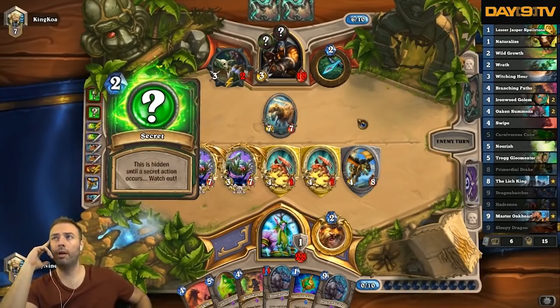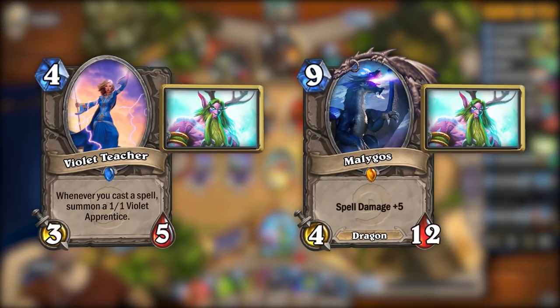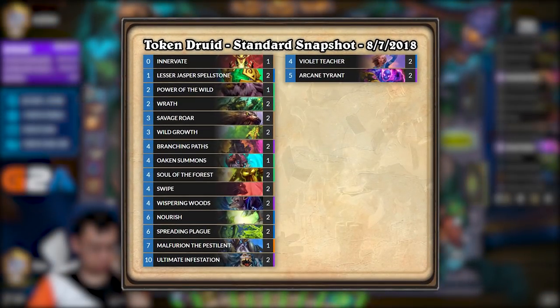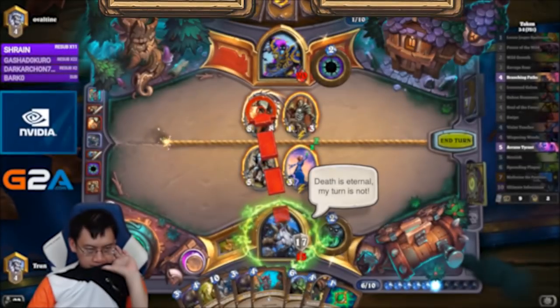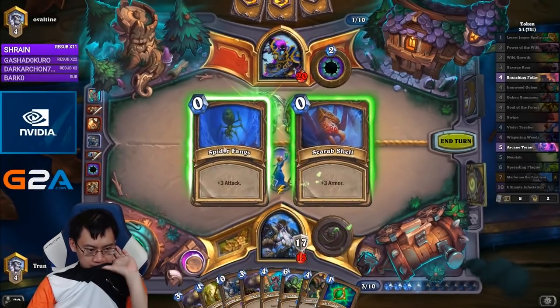Out of nowhere and within 2 weeks, Token Druid and Malygos Druid came out. Token Druid felt like the old-school combo Druid with a powerful ramp shell. Whispering Woods and Soul of the Forest made it difficult for the opponent to clear the board, enabling you to cast multiple Savage Roars and Branching Paths the turn after. This deck especially excelled at beating board-centric archetypes.